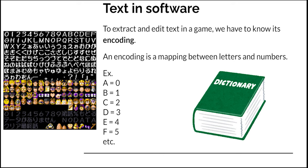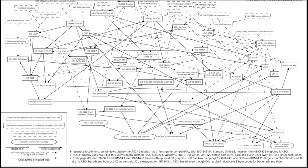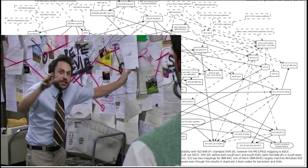In order to actually extract and edit the text, we have to know its encoding. An encoding is a mapping between letters and numbers — for example, A might be assigned zero, B would be one, and so on. Now, if you start looking up Japanese text encodings, you will very quickly start losing your mind. There are many, many different types of Japanese text encoding, and it's never really clear at first glance what a game might be using.